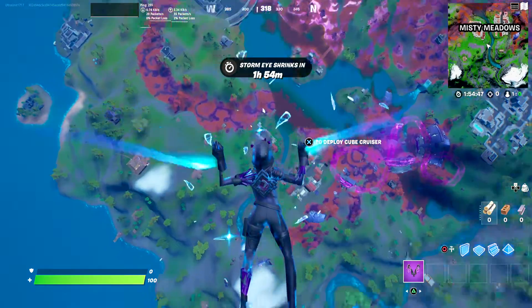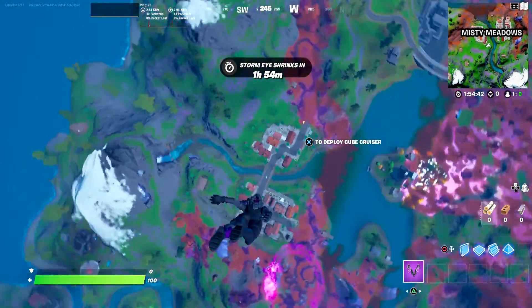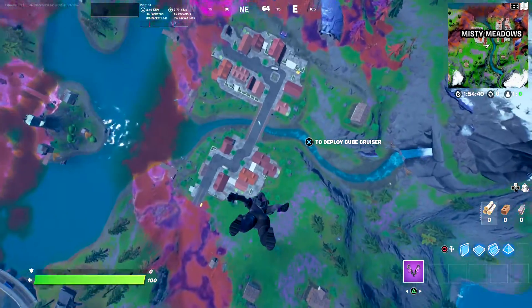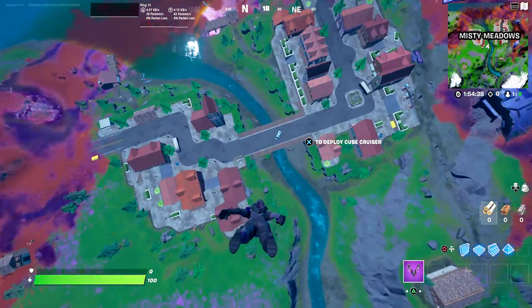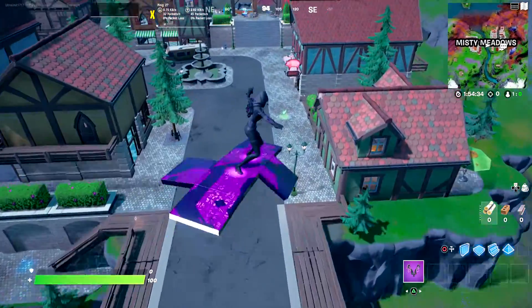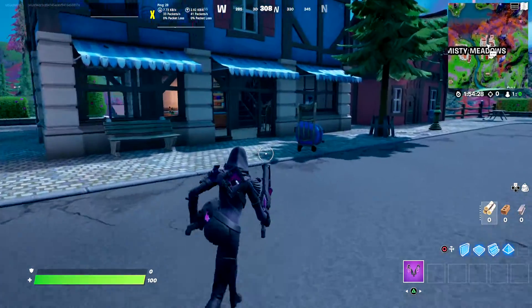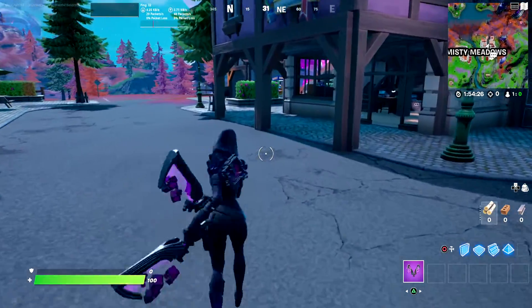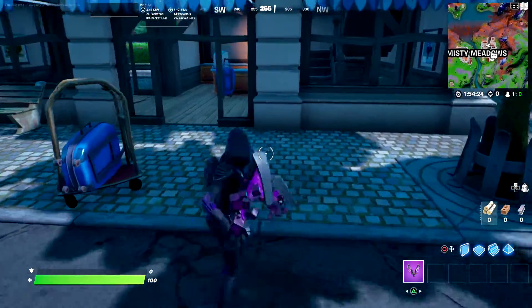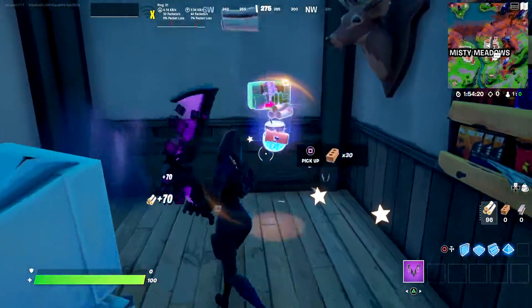Let me know in the comments what you think about her. Let's land on the map and show her off with her full set. Unfortunately she does not come with a glider, so I had to give her the cube glider we got this season. She also did not come with a loading screen, but I'm sure we'll get that at the beginning of next season. This is what the pickaxe looks like on the map — really cool.